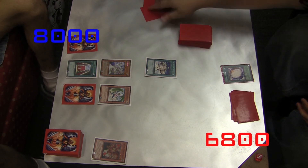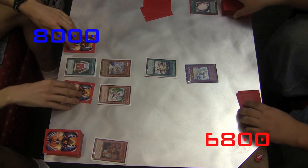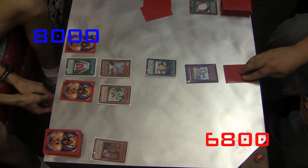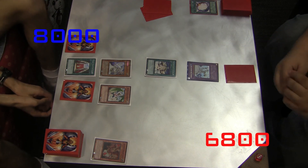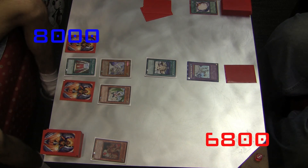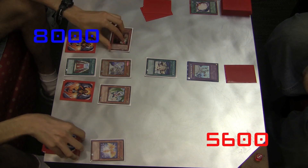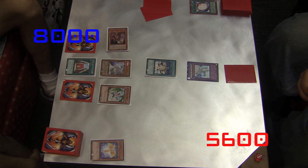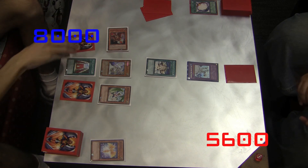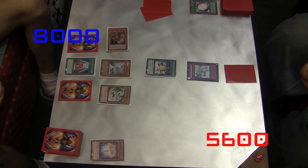Right now we're watching my E-Hero deck versus the Agents deck, which are relatively new. I've got Absolute Zero out on the field. He's got Athena and whatever the monster is that fetches Sanctuary in the Sky. Athena's effect lets you tribute one Light Fairy Monster to special summon another Light Fairy Monster from the graveyard that isn't Athena, and whenever a monster gets summoned, your opponent takes 600 points of damage. He's actually been burning me a lot just by switching out those monsters.